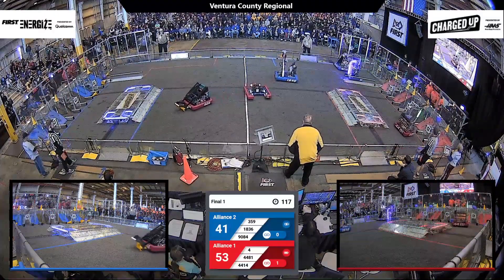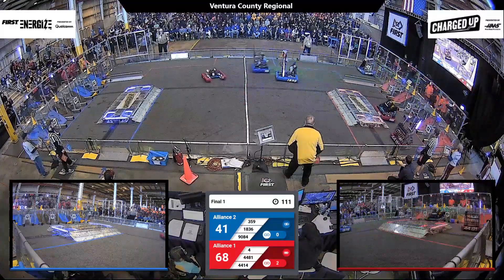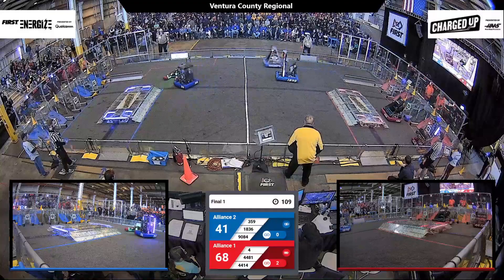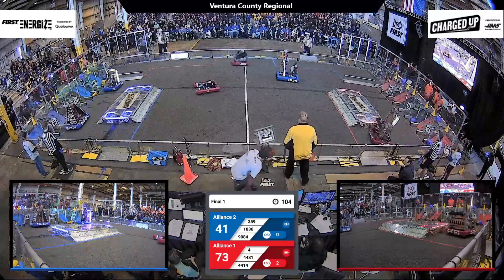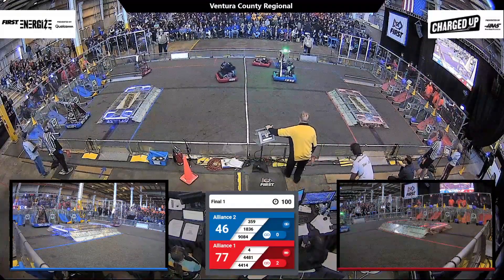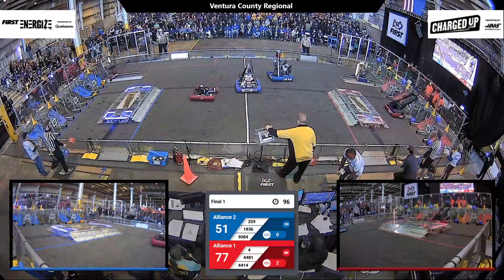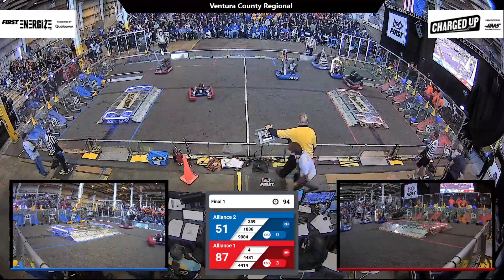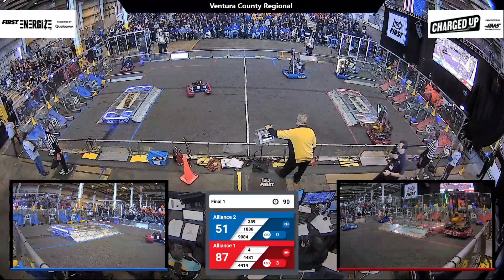It's currently 58-41 against these two powerhouse alliances. But it looks like the Milken Knights might be having some connectivity issues, as their robot is moving, but just slowly. High Tide zips around the field, grabbing a cube from their substation, reaching up and depositing it into the middle node of the top row.